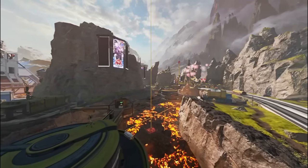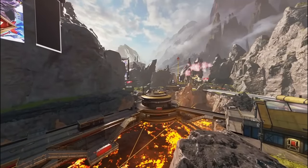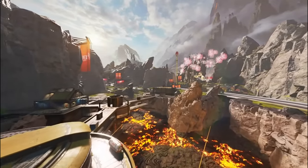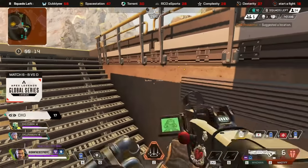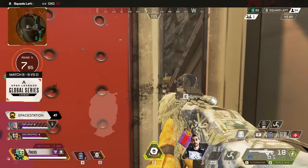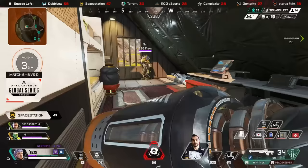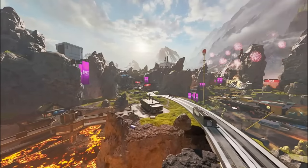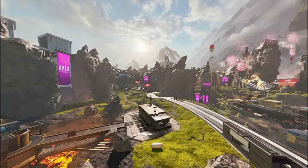Lava Fissure is another POI that has stood the test of time, presenting a unique challenge for teams trying to play it in the endgame. While it has plenty of building options, they are each open enough for every other building in the POI to have sightlines on each other. The tighter the lobby gets, the more dangerous it becomes to peek, and it only gets worse when you have to move out of your building after a ring pull. The lava pit below is at best a risky spot — you don't want to be stuck in the pit. The POI has good loot, a crafter, beacons, the whole package, but Lava Fissure also features a unique problem as a landing spot that no other POI on World's Edge suffers from — which I'll be explaining later on.